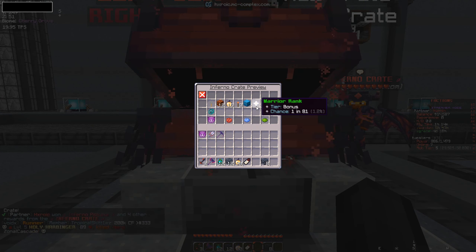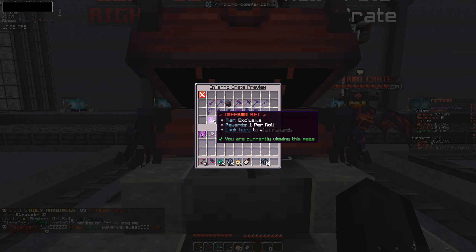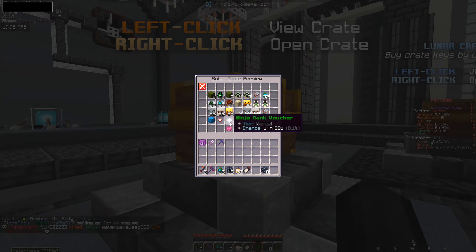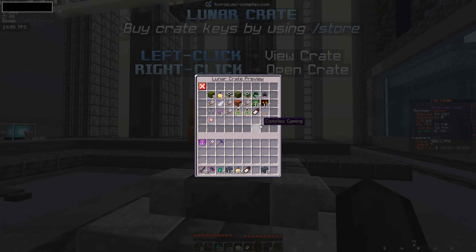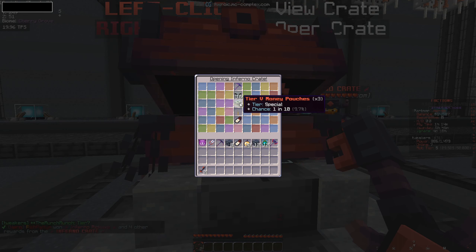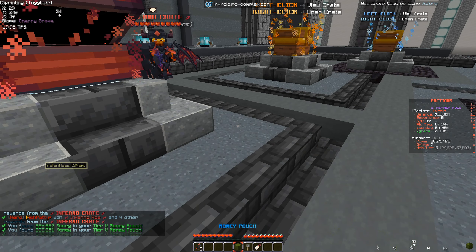We've got our chunk loader, collection chest, our extended red layer set up, and our base schematic ready to go. To kickstart this brand new season, I want to open up the brand new crate keys that just dropped on Complex — the Inferno Crate. I just logged on so I don't even really know what's good in it.